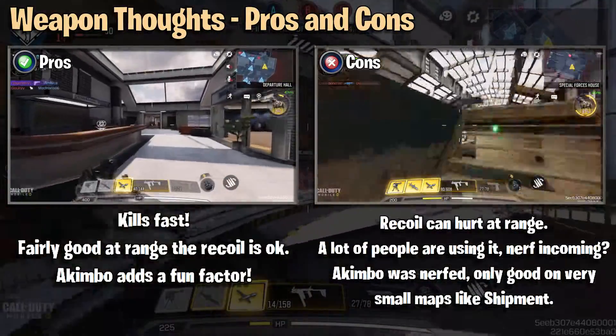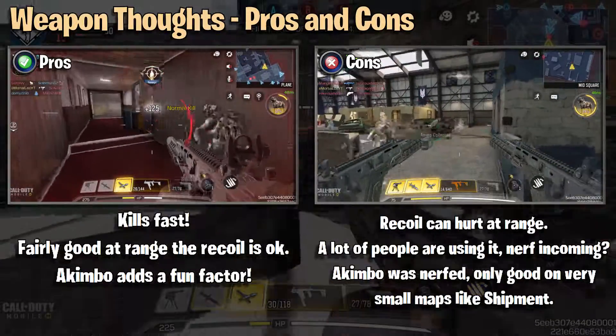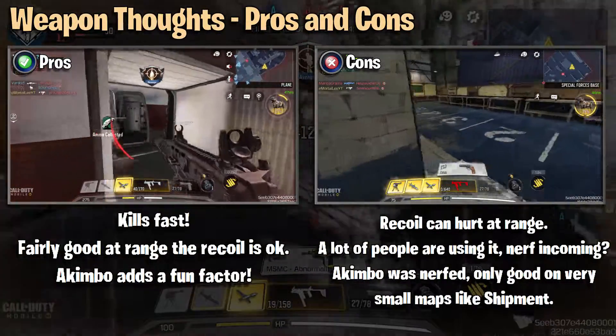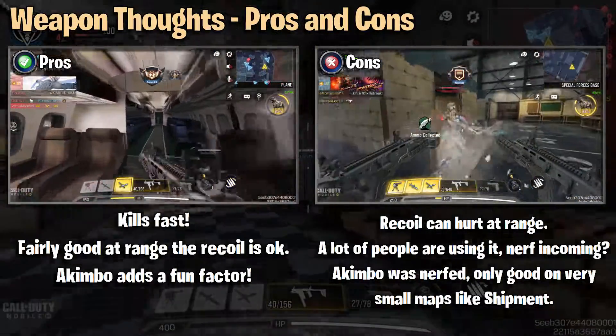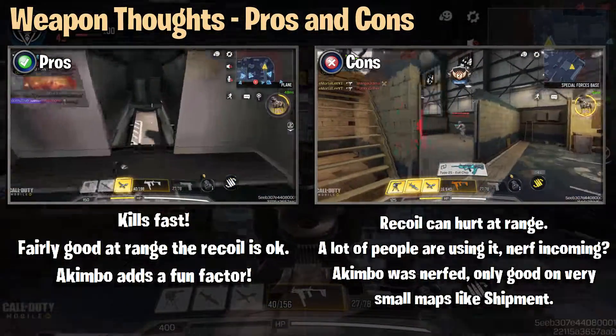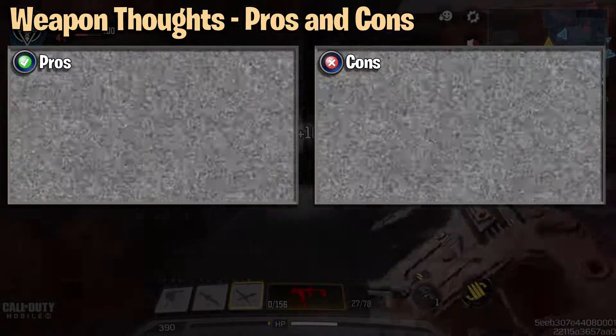Pros and cons. Pros: kills really fast, it is good at range — better than say the MX9. The akimbo adds a fun factor. For the cons: that recoil can hurt at range if we don't fix it, a lot of people are using the weapon so a nerf could be incoming. The akimbo was nerfed but it is very good on small maps like Shipment.